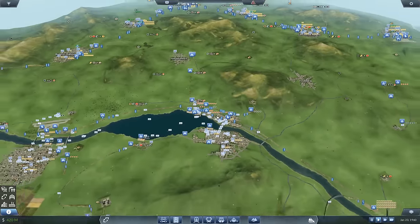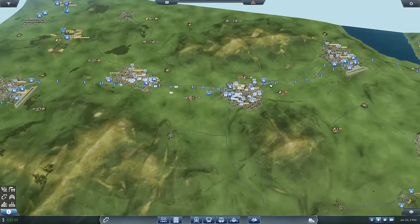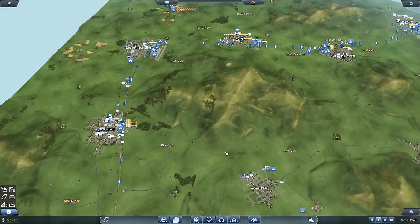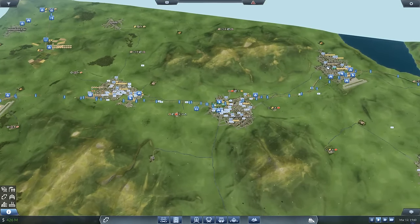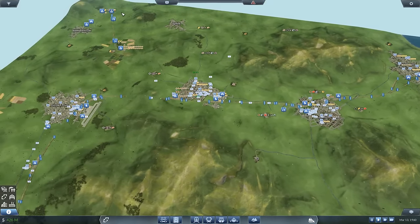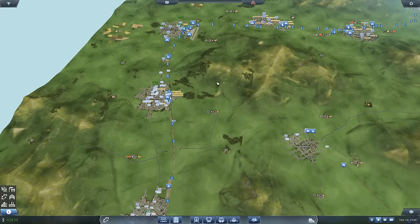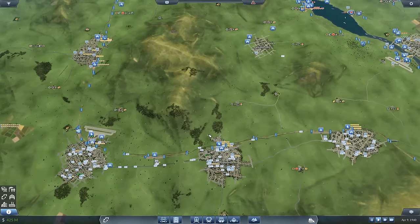What we ideally want is another building materials chain somewhere on the other side. Is that really the closest stone? I think it might be. We'd have to get it over to that one, I suppose. All right, let's do it then.